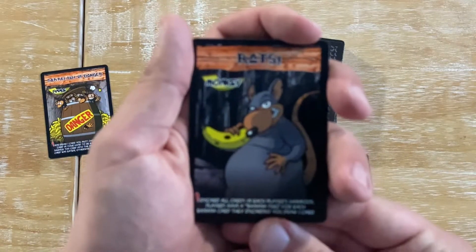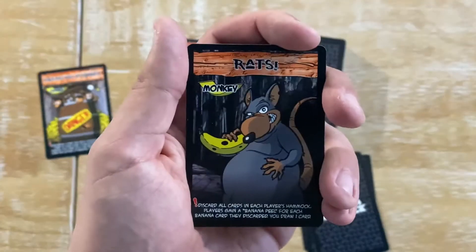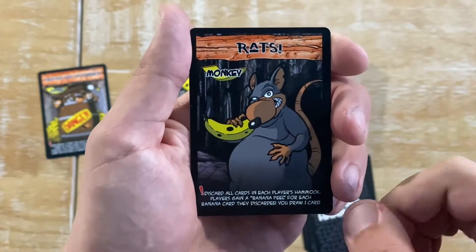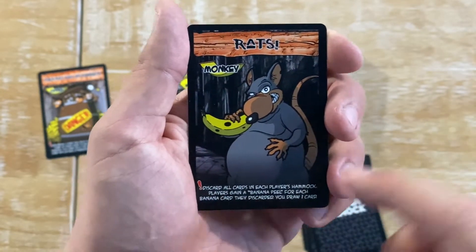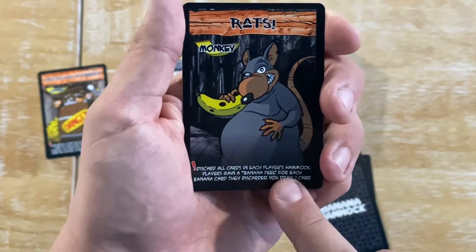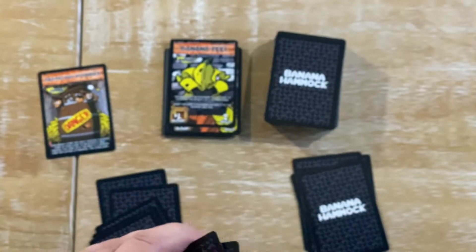The other type of card is the Monkey card. Now, I know it says Rats, but this is the card type. This is like a Take That card that you will play, and this is the action you would then get. So those are the two types of cards in the game.